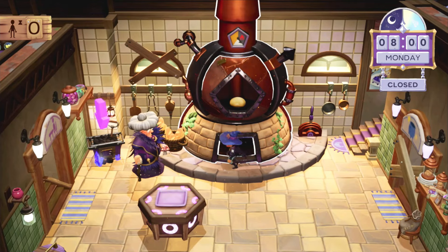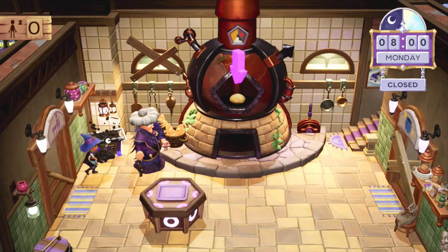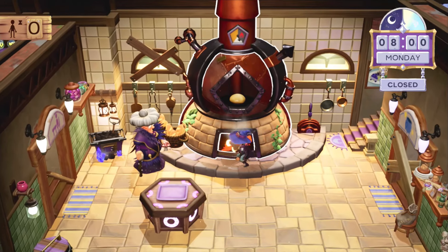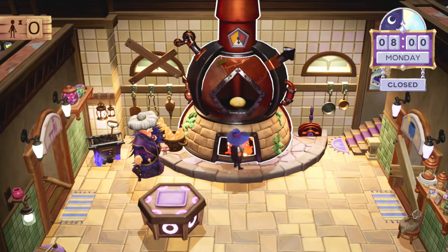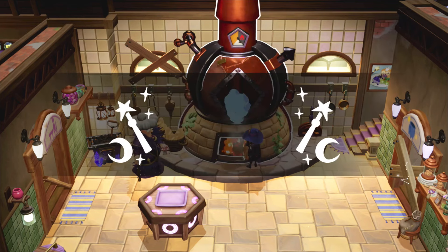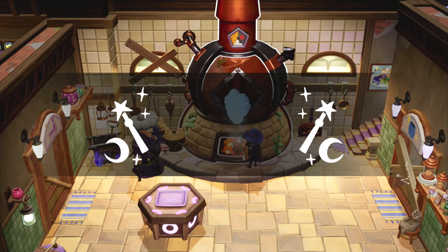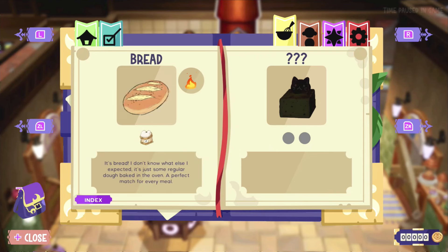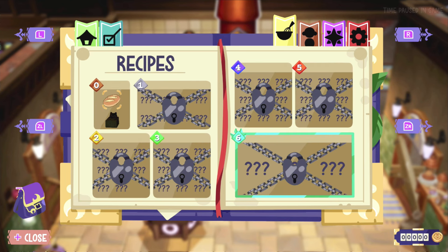We're gonna put this in the oven while we ignore our cat in the background. We get some coal — let's see how this works. It's burning... done. 'Sweet bread.' I got bread! It's just some regular dough baked in the oven — 'perfect match for every meal.' Okay, so here are all the recipes.